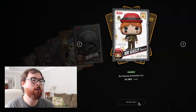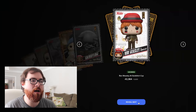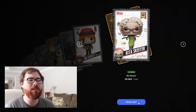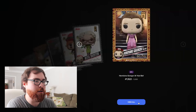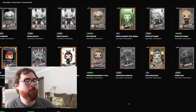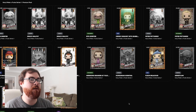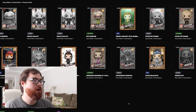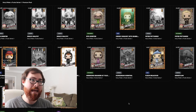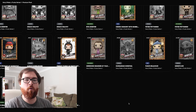We also got an uncommon Hermione Granger at Yule Ball Dance, a common Hungarian Horntail, a rare Fleur Delacour, a common Ron Weasley at Quidditch Cup, an uncommon Rita Skeeter, and the final card of this pack is an epic Hermione Granger at the Yule Ball Dance. It was a weird back and forth of different rarities, but we ended on a strong note with that epic — epics are good for completing the royalty set. The Freddy Funko as Death Eater is a pretty decent royalty card too.